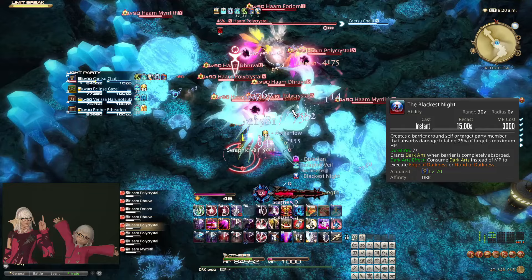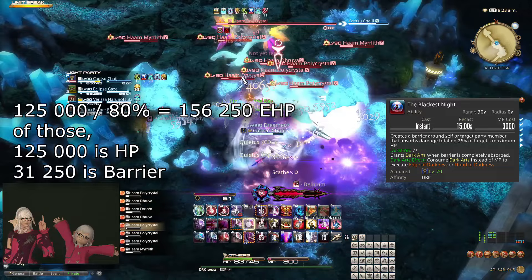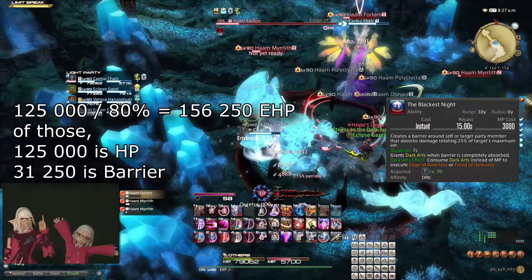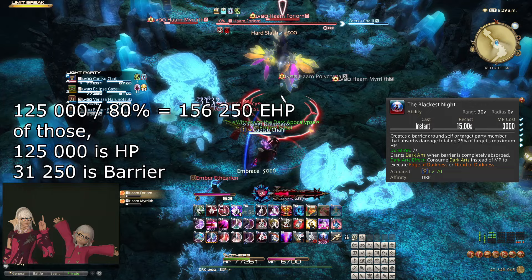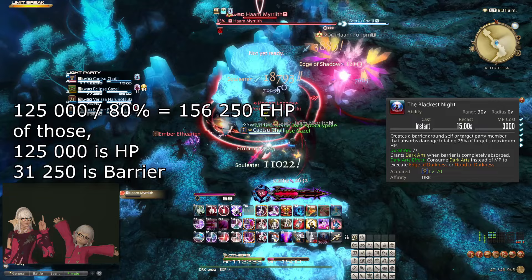Let's take an example from a Dark Knight using TBN, the Blackest Night, with 100,000 HP. TBN will add 25,000 to the EHP, leading to a total of 125,000. If we then also use Rampart, we land at 156,250 EHP — with 125,000 of those being your actual HP, and the remaining 31,250 being TBN. So the question is whether whatever attack or attacks you are anticipating will actually do 31,250 before the damage reduction from Rampart.